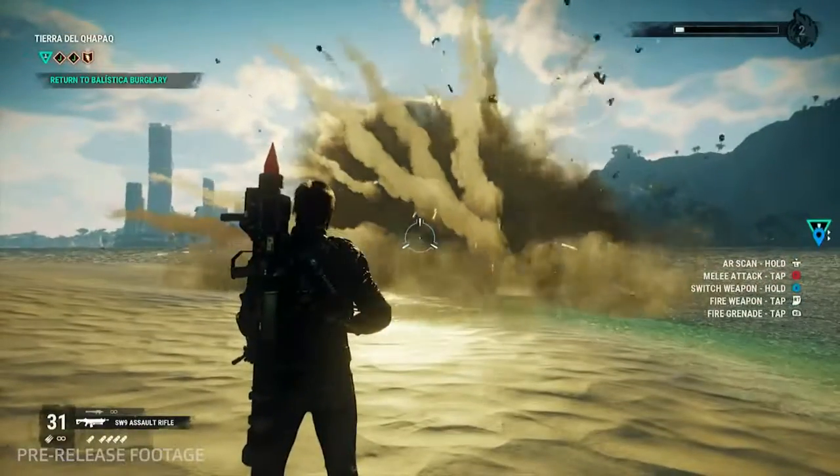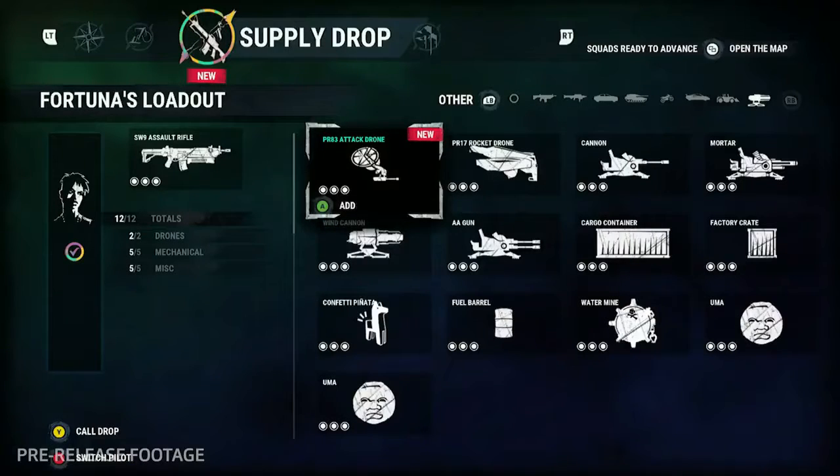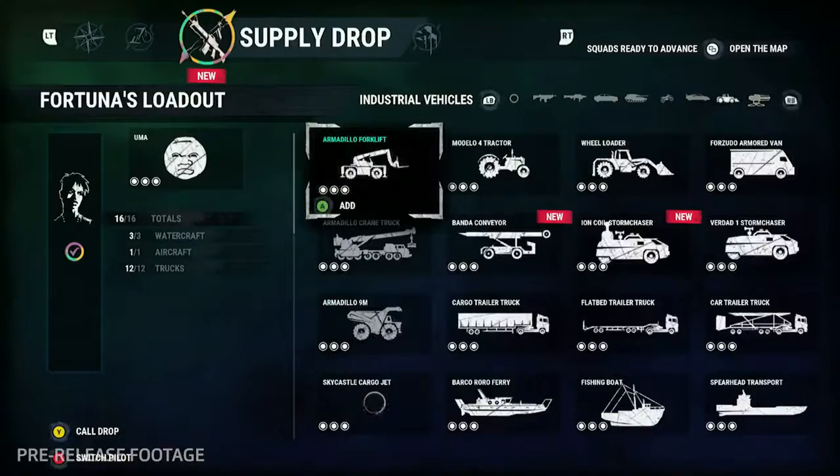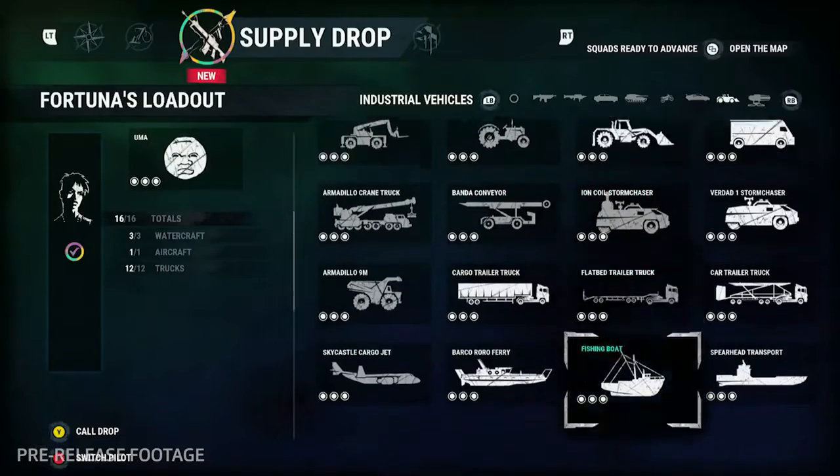If Bulldog is our sports car guy, we can assign this vehicle to him and that's all he will drop. And if we only want Fortuna to drop barrels, she's on it. The quick drop feature speeds up the process immensely and prevents you having to hunt through the many different available items to find your favorites.